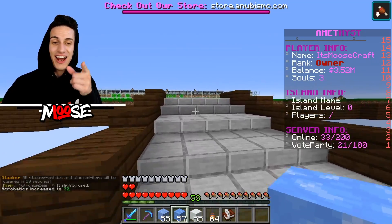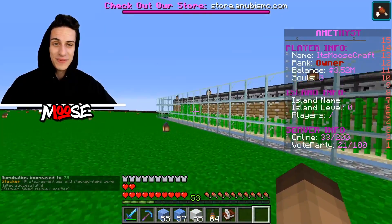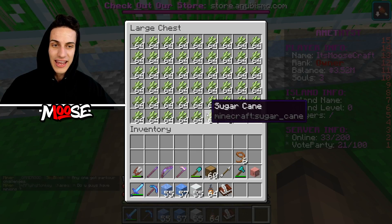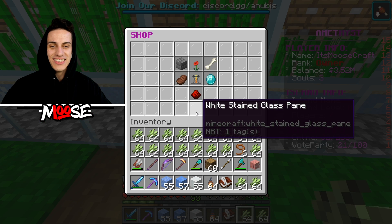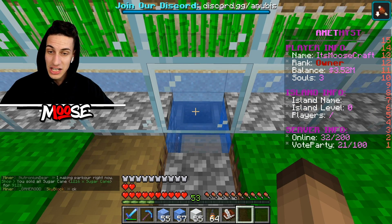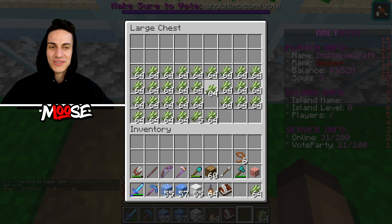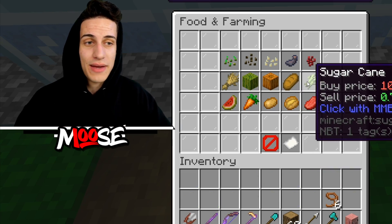By the way, I totally forgot we have this entire sugar cane farm over here. I haven't been here in a very long time, but this has been automatically generating sugar cane. Oh my — we're rich! Let's go to shop and sell every single one of my sugar canes. And only $912. What am I gonna do with $912? I guess the sugar canes aren't that good for money making.